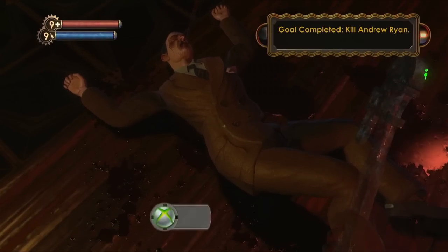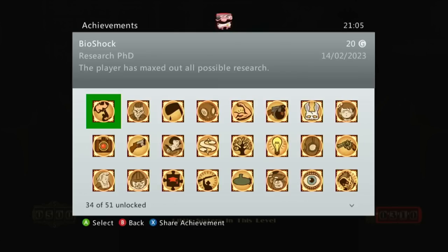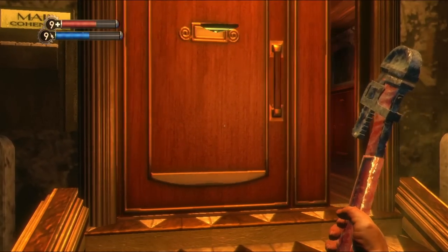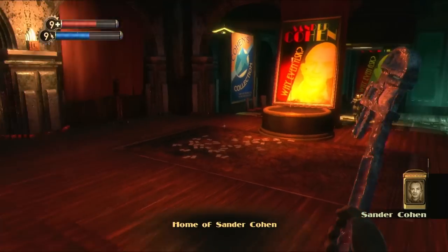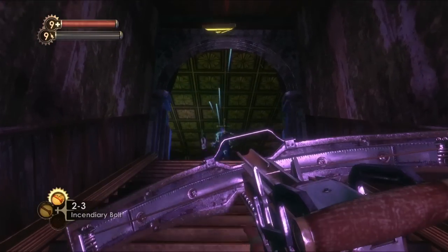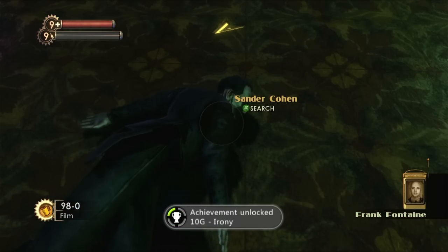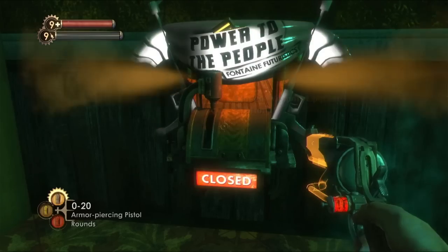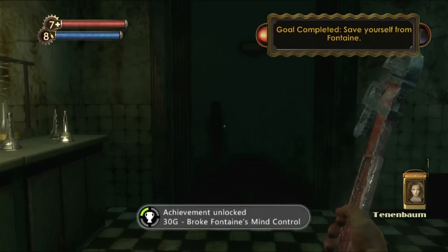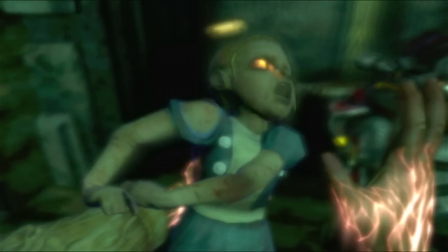Once I bludgeoned Andrew Ryan with a golf club for my next achievement I was into Olympus Heights. It was here that I finished up the nitro splicer research, which was my last requirement for the Research PhD achievement, and upgraded my fourth weapon. Olympus Heights is the location of apartments owned by the upper class citizens of Rapture. One of those is Sander Cohen's — by interrupting the dancers I lured him out of his bedroom, finished him with a headshot, and picked up the achievement for finding his room. There's also an achievement for taking a picture of his body and a weapon upgrade station inside, so for all these reasons it's best to leave him alive in Fort Frolic. Continuing with the story I broke Fontaine's mind control for another achievement and took down the remaining big daddies, getting the RPG turret to kill one for me without firing a single bullet.